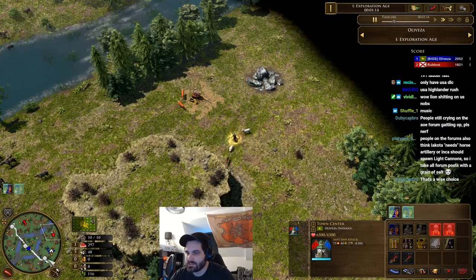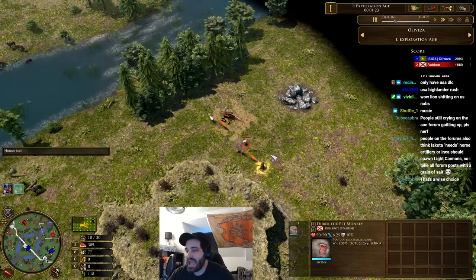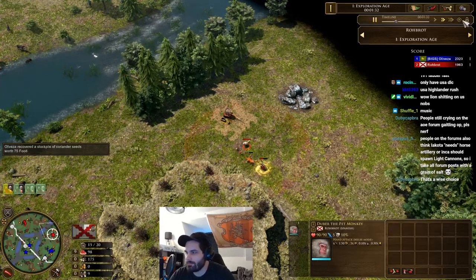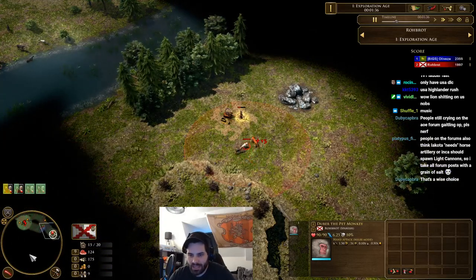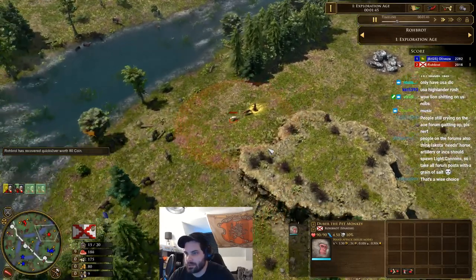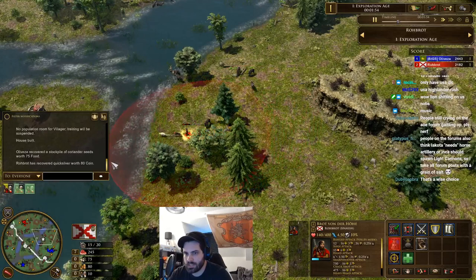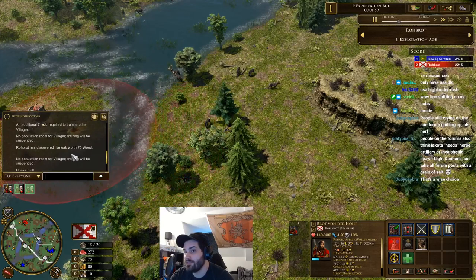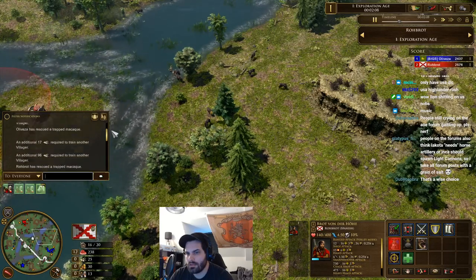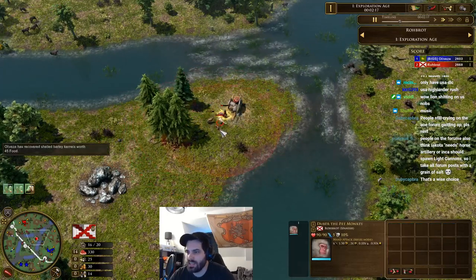Robot's gonna get 80 coin — that is gonna be juicy if he spots it. Interesting that he's carrying his dog and his Duba the pet monkey around with him; it has its pros and cons. He could have scouted triple the area he already has, could have found the herds, but Robot is a better player than I am. He's got 80 coins and 75 wood — two really good treasures — though at the cost of a lot of HP on his explorer.